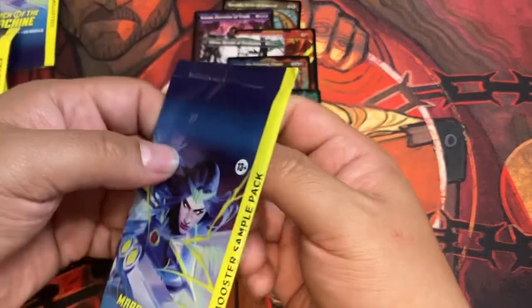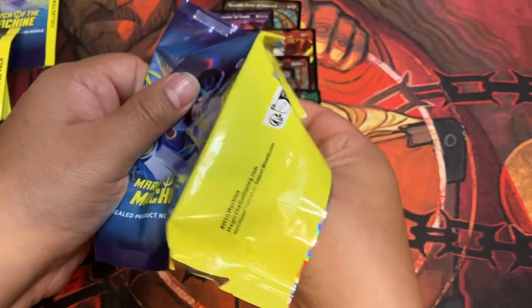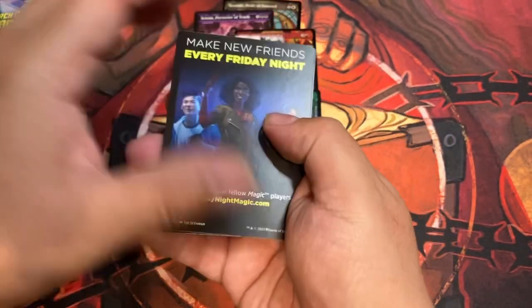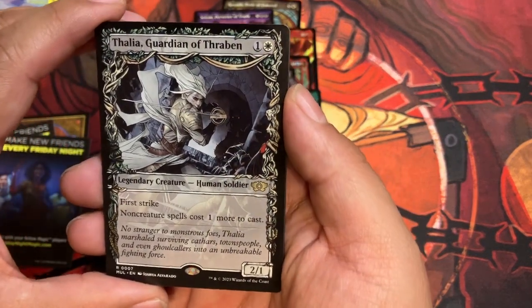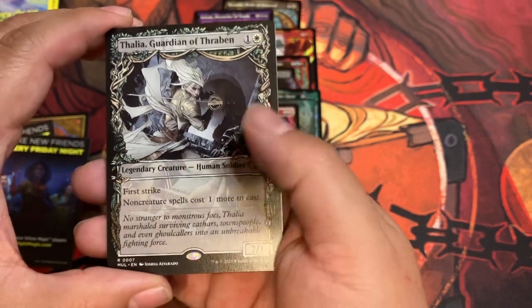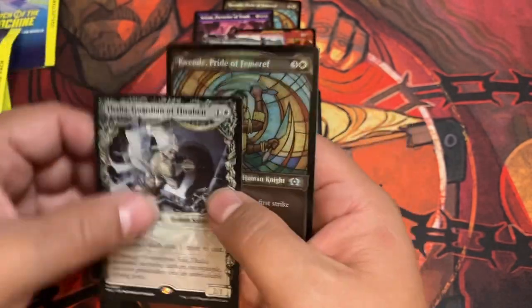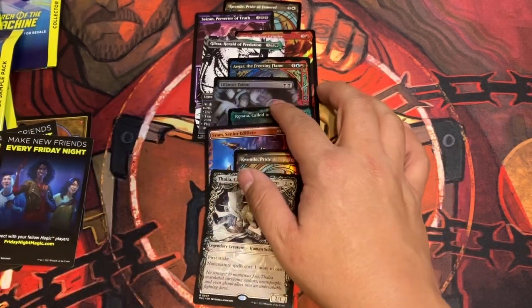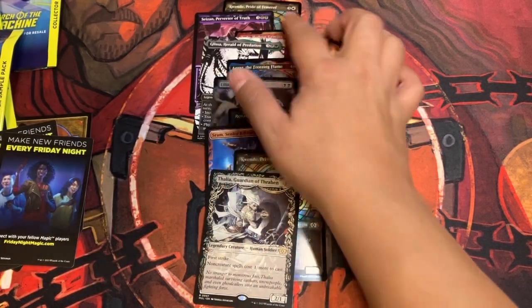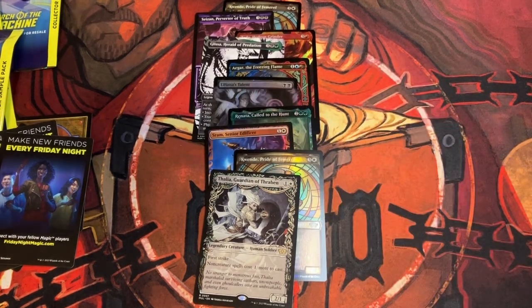Alrighty, the last pack of the samples. Here we go. Do we get a Mythic? We got a Thalia, Guardian of Thraben. And another stupid Quende. I enjoyed getting the Liliana's Talent. Glissa and Saison, those were good. So, this wasn't too bad.